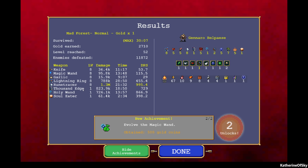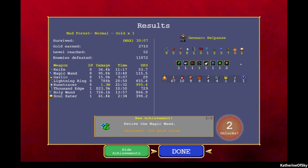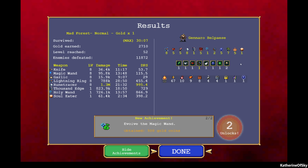Two unlocks — evolve the magic wand, got that one. Defeat the Giant Blue Venus — we got a Hyper Mad Forest, which is a new thing! Looking at the stats: rune tracer 1.3 million damage — that's nuts. Thousand Edge, our knives, did lots of work. Holy wand also did a ton. Even though we had lightning ring for seven minutes longer, rune tracer was twice the damage. Soul Eater had lots of DPS too — worth getting that garlic. Holy wand is magic wand plus empty tome — I think of it like a mage with a wand and spellbook. I hope the game eventually shows what items evolve what, like an icon. Thanks so much for joining me — take care of yourselves and each other, and I'll see you next time.